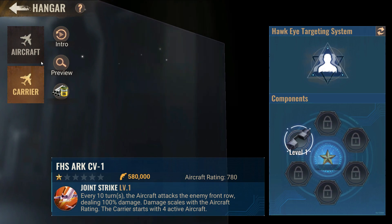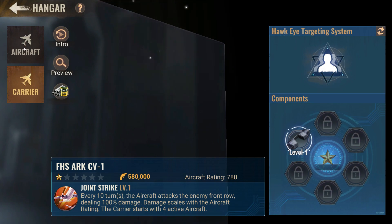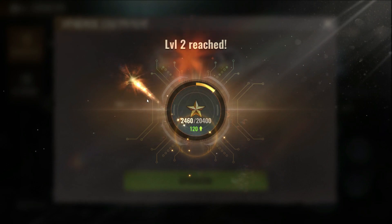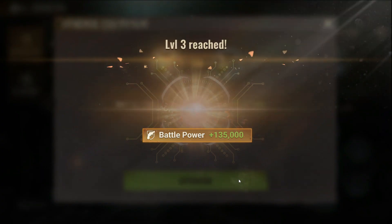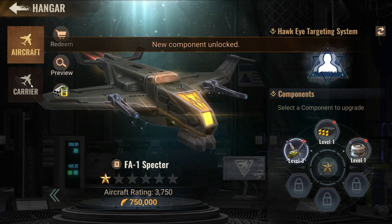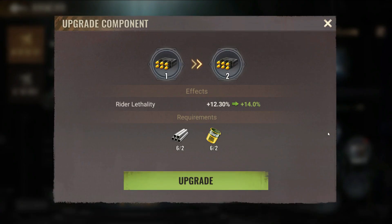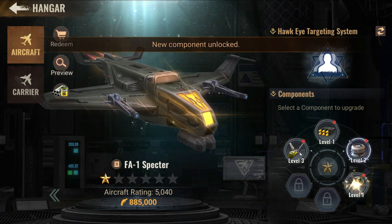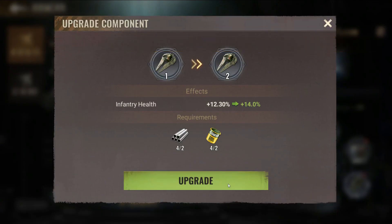This is your generation three aircraft, and once you upgrade it - we don't have many items - you are going to get some ratings. Once you get a total rating of a specific number, you should be able to unlock more components. You can see more components like hunter's lethality, and more infantry health.